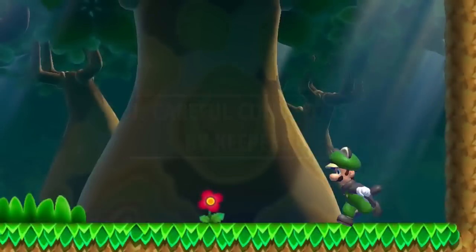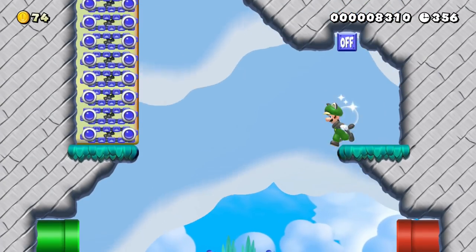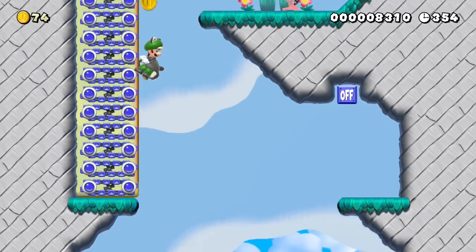Luigi learns that he can cling onto walls for a short time before sliding down. He tests his skills on conveyor belts and is able to move up or down while clinging on.